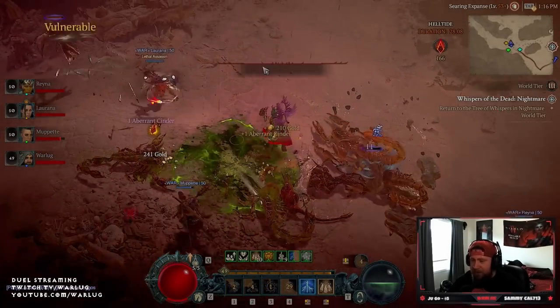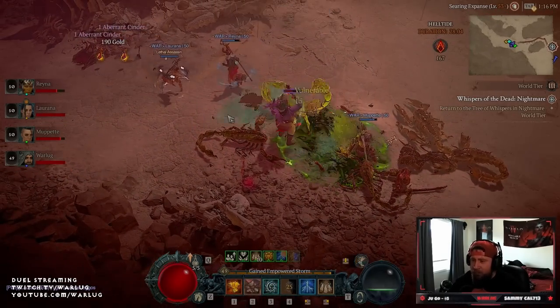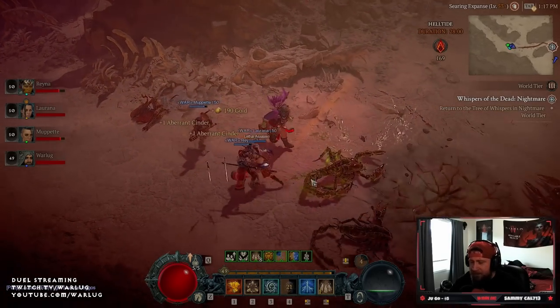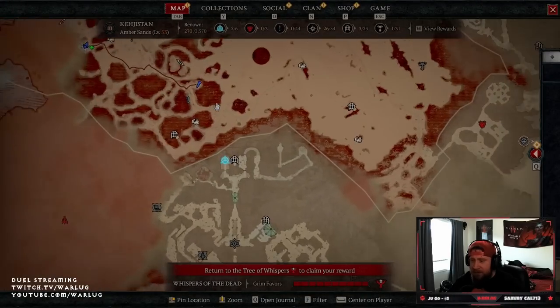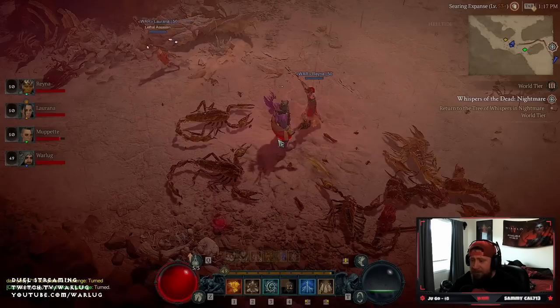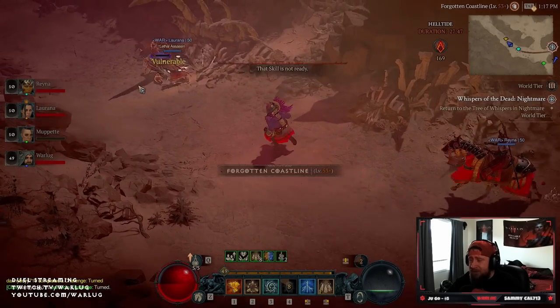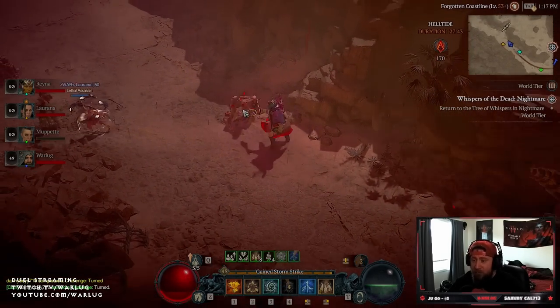I'm going to take you to the location on where to find it. Every place is different when you're looking for these, and they're pretty difficult to find because they're kind of hidden on the map. As you can see, ours is located right here on this big map — it spans all three stages, so you have to go through all three parts of wherever the helltide is.